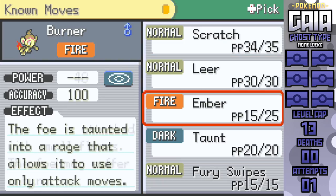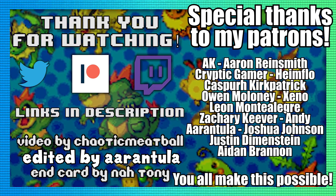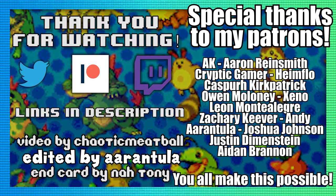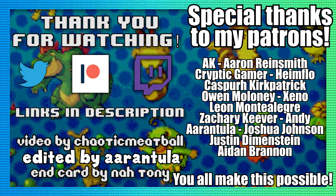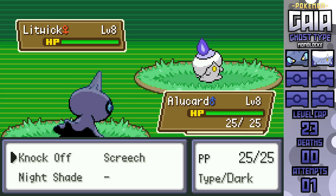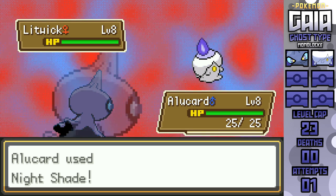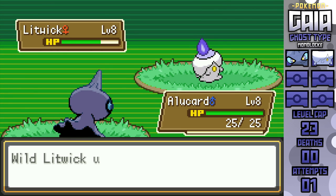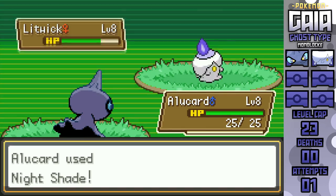I'm barely able to scrape by on a win with 2 HP. But this is where the true fun begins. Now that I have the first badge, I can access Wisped Forest, the home of both my first encounter Shuppet and my actual starter Litwick. I made sure to make my rival have Piplup, and it sets the super effective one against my starter, but it probably won't matter much aside from the fact that skill types can be a wee bit difficult to take out with Ghost types.